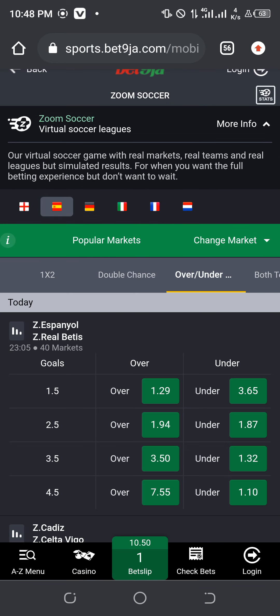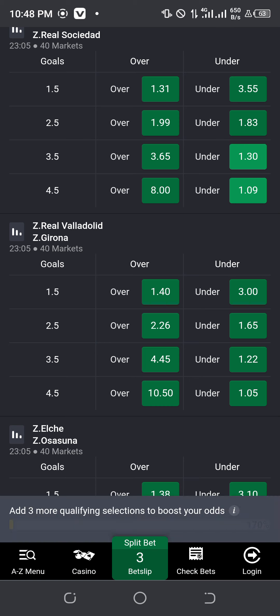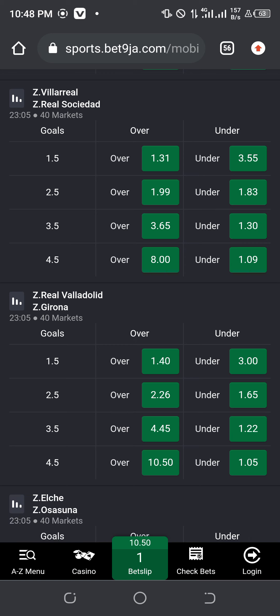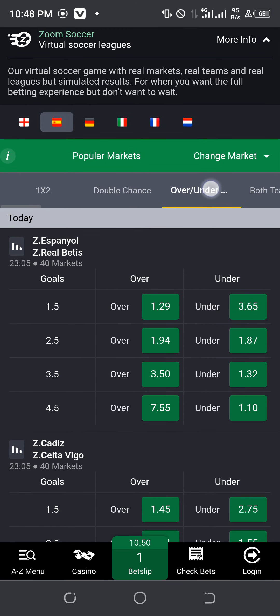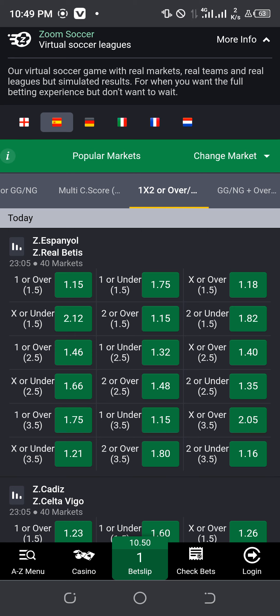Before you play, confirm that match played under 3.5. The option you play is under 3.5 — meaning they are not going to score four goals. Play it draw or under 3.5 directly, or go to over goals to place the under 3.5 bet. Now, this site I'm using is a mobile site. For those who prefer a mobile site, this works. Or if you want to use a desktop, you can use the desktop version for easier navigation.